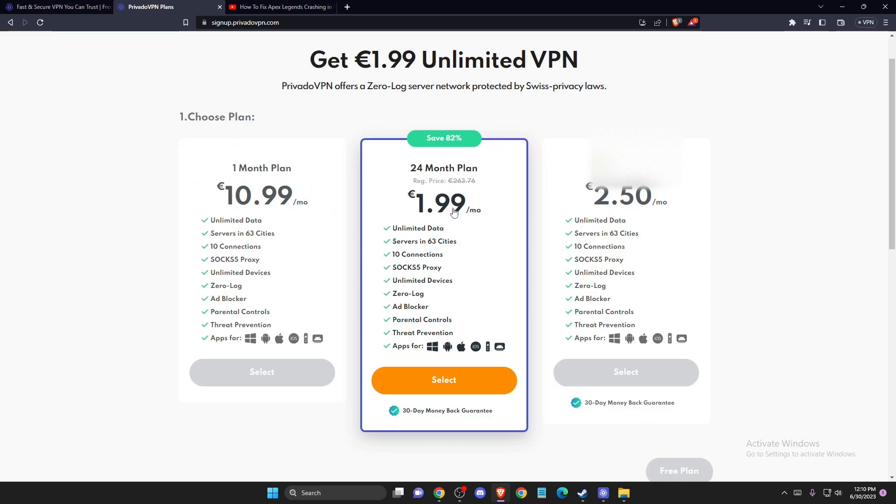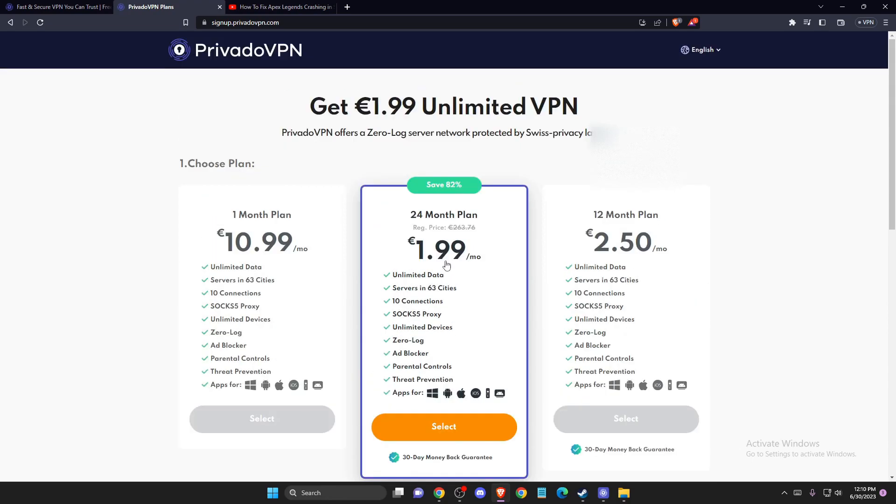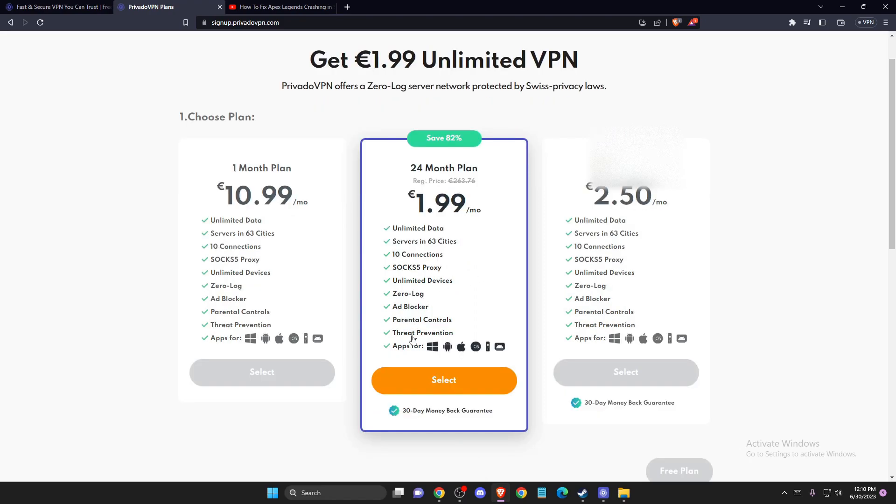Privado VPN costs a few dollars a month. As you can see, if you get the 24-month plan it's a couple euros per month, and the 12-month plan is around 50. You can get a 30-day money-back guarantee. I'll leave the link in the description below — if you want, you can use my link to support the channel and try this method for yourself, and if it's not working you can get your money back.